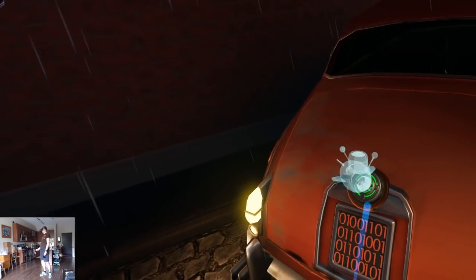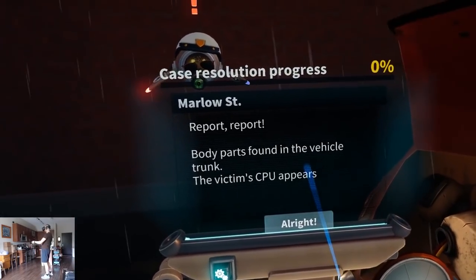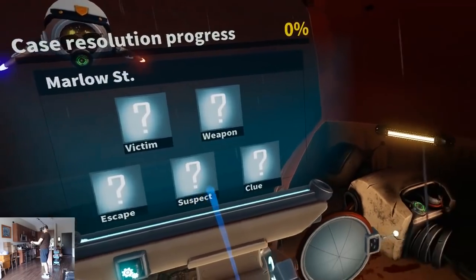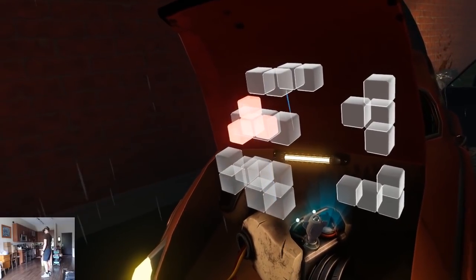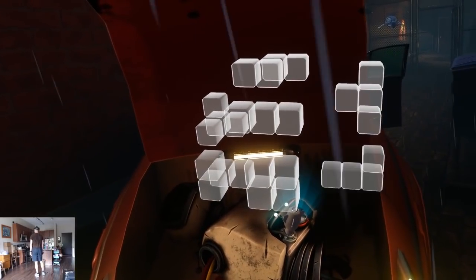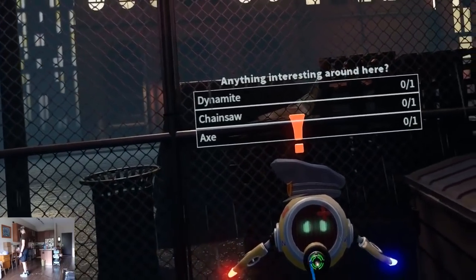Within each crime scene, you need to get instructions from the police officers. Sometimes you'll be hacking devices for them in the form of memory games, and other times they'll request you to fetch a list of items from the crime scene for them.